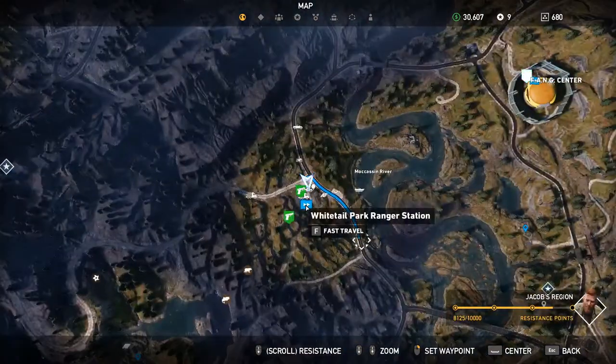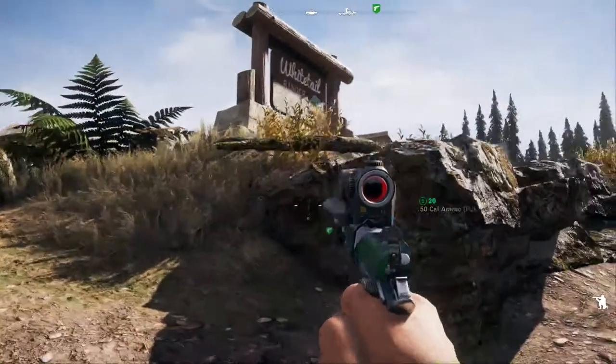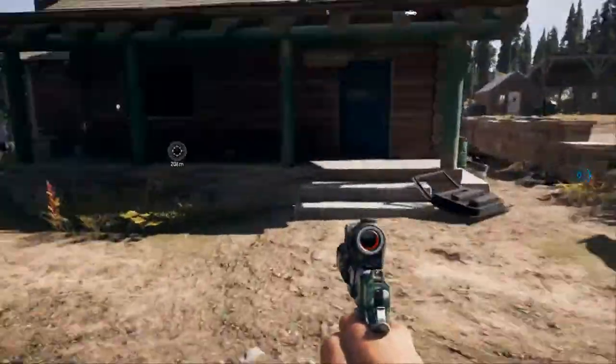If we zoom in, we're going to be at the Whitetail Park Ranger Station. Let's go ahead and go out of the map — you can see we're right here, kind of outside of it right now. We're going to go ahead and go in.